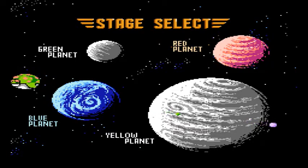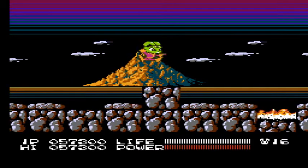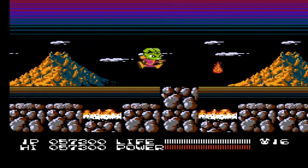And we're back with more Bucky O'Hare. Last time we left off, we went to the yellow planet to rescue Willy. So now it's off to the red planet, and this is where we're gonna find Deadeye. And this is your typical fire lava level, so that's always a lot of fun.